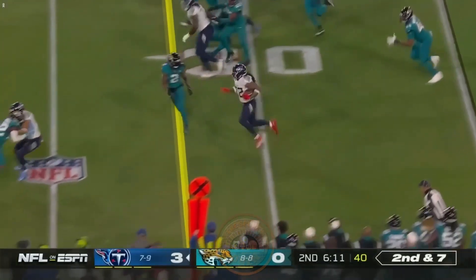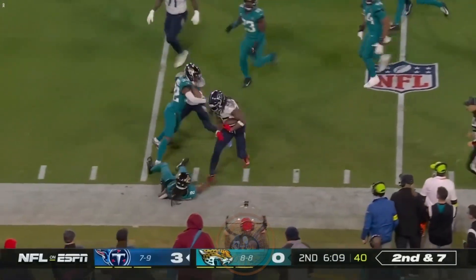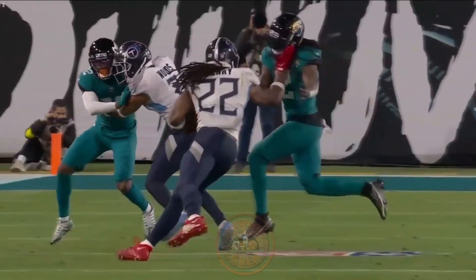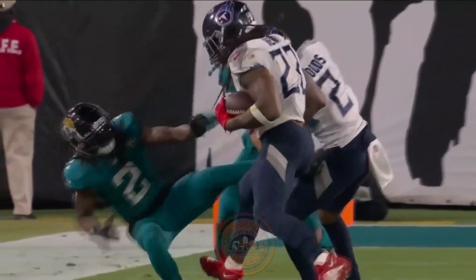Henry, left side, to the edge, first down and throws a stiff arm right into Rayshon Jenkins. And just a great finish here by Derrick Henry.